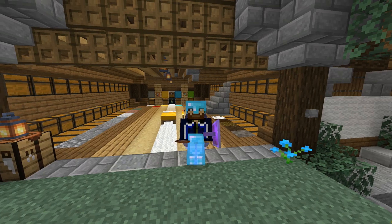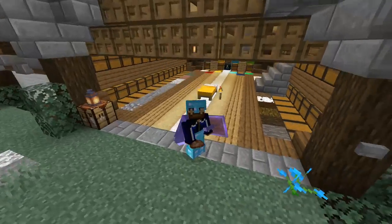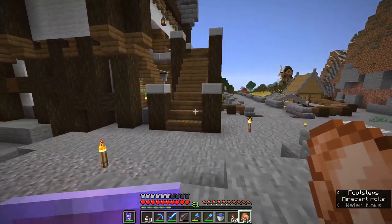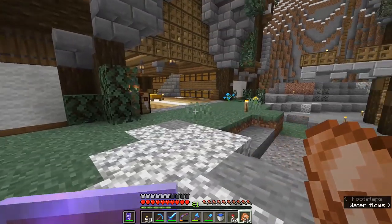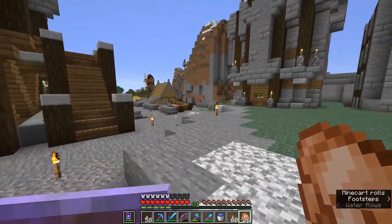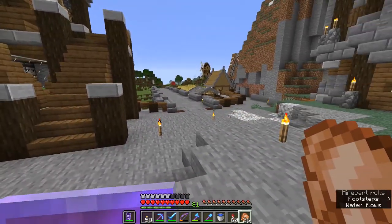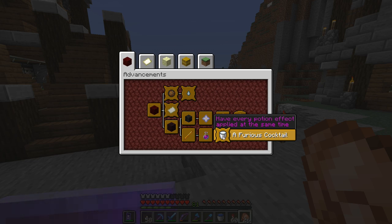Hello everyone, my name is Pixlriffs and welcome back to the Minecraft Survival Guide. Today we are going to be doing something very special — something you're probably not going to want to do in every Minecraft survival world unless you are an achievement or advancement hunter, because today we are going to start working on the 'How Did We Get Here' advancement, which requires you to have every single status effect applied at the same time.